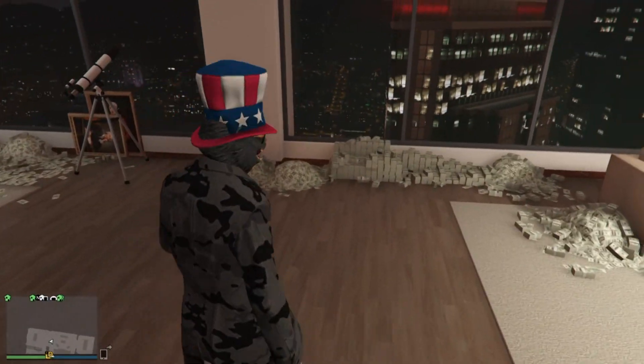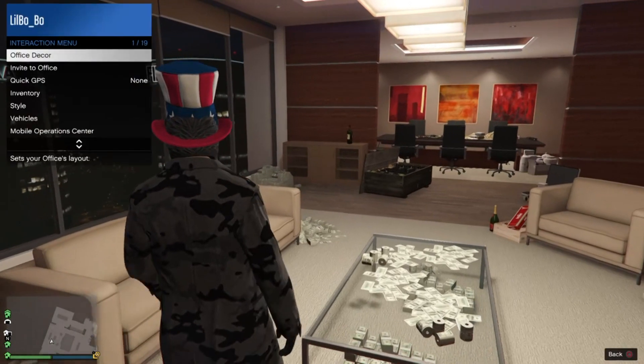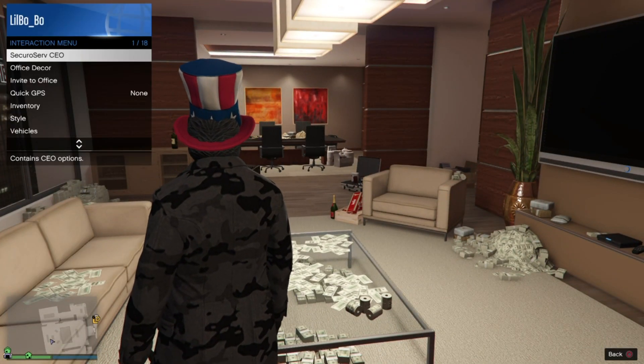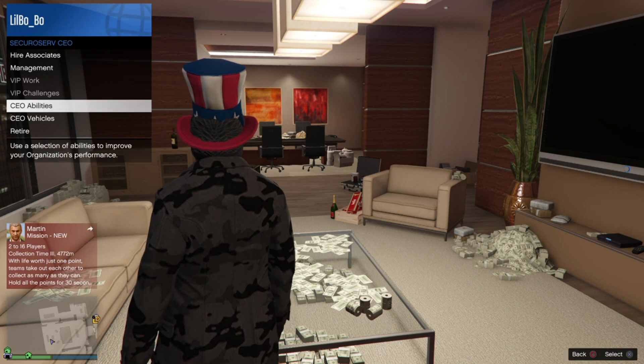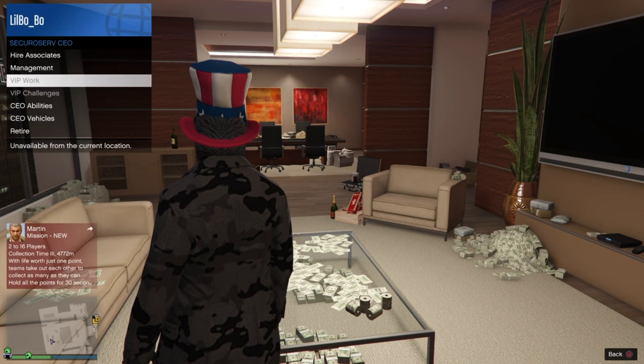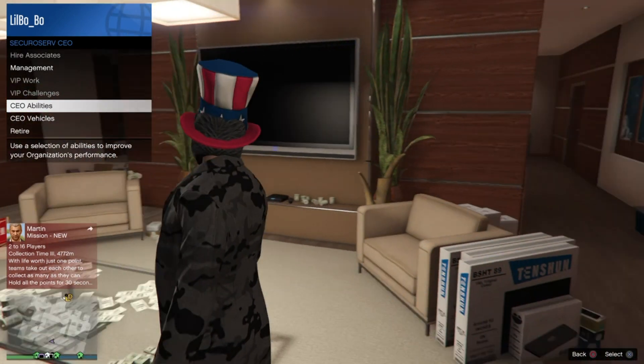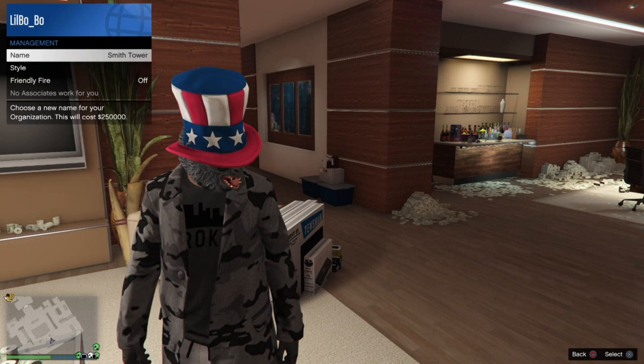So now to do the second glitch, your friend is going to want to start up his CEO. And then once he starts up his CEO, he wants to invite you to it. Then go to styles and switch to the styles and tell him to stop on the one that you want.